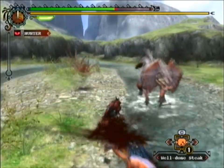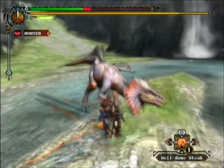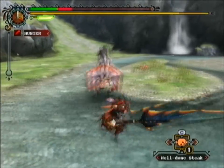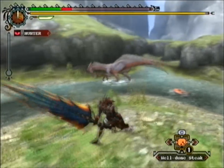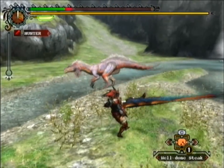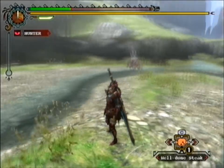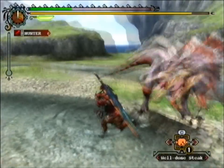If you twist the Wiimote to the left you do a wide attack, which is very useful for clearing out the little Jaggis. I won't show a complete battle with the Great Jaggi since it still takes a few minutes, but I'll clear out the little Jaggis first. This weapon set also changes its attacks depending on how you twist the Wiimote. Before I get eaten alive, see you at the next weapon set.